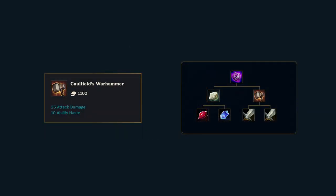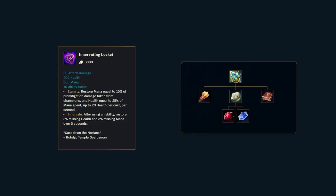However, the other main component of Locket is Caulfield's Warhammer. This is an AD item, which severely limits Innervating Locket's potential users, but makes an effective alternative to Rod of Ages and unlocks Catalyst for several mana-hungry AD champions.